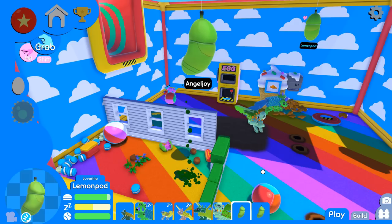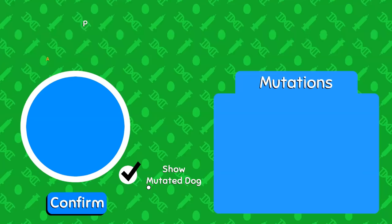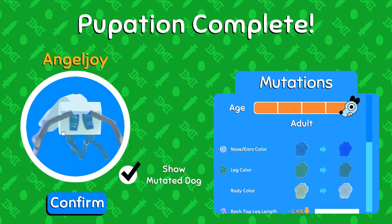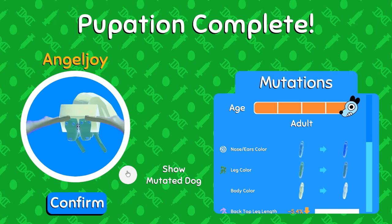Unfortunately, no luck with toad's eyes again. We might have to wait until we have some other dogs we can try, but I like the result we got. Meanwhile, angel joy - teeny tiny little head - we have finally gone blue! I fed this dog so many macaroons it's ridiculous, but we have indeed finally gone much much bluer than we were, which is really cute to see.